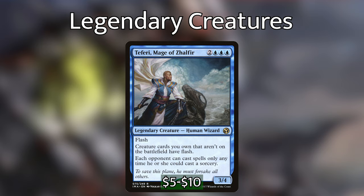And then last up among the legendary creatures, we've got Teferi Mage of Zhalfir, which is 2 blue-blue-blue for a 3/4 legendary creature human wizard with flash. Creature cards you own that aren't in play have flash, and each opponent can play spells only when they could play a sorcery. We don't really get benefits from copying Teferi, but the ability to give our creature cards flash gives us a ton of flexibility and allows us to interact really well with the board.